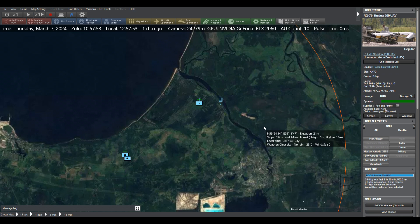Combat Mission scenarios almost always feature external inputs — things that cannot fit on the battlefield itself and are added to it. We have off-map artillery support, we have off-map air support, we have off-map reinforcements.